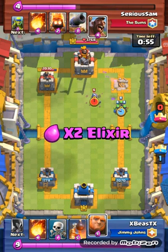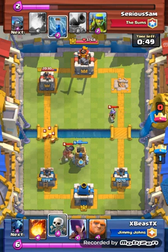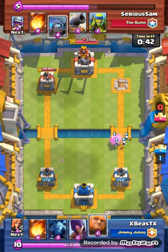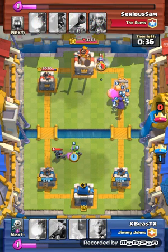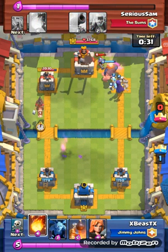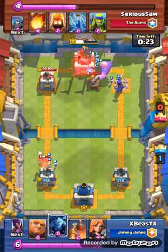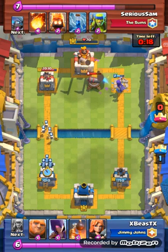I'm also glad this guy didn't have barbarians — people who use barbarians just destroy this deck. I got that tower and was like, this game's over. I let the mini pekka go and put down a distraction. He was probably thinking the mini pekka would take out the tower, but it's not going to happen. He has a push going down the left lane but no zap to counter, so I easily take out the hog rider and get the easy three crown victory.